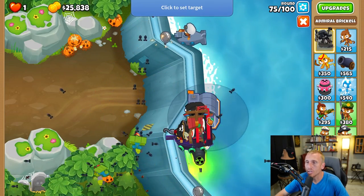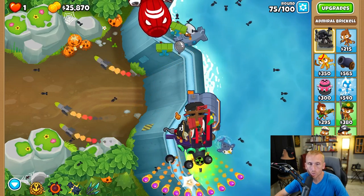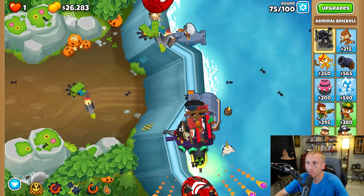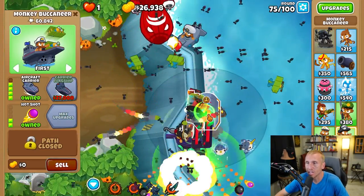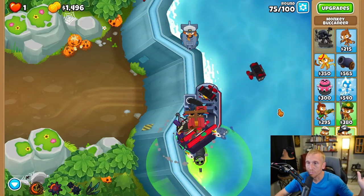For round 75 we're going to be upgrading to the top path boat, but get ready because this is a scary round. Use the boat pull ability to pull a couple of things down, then use your first ability, and as soon as we can use our Carrier Flagship. Round 75 is done.